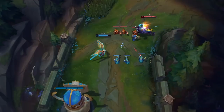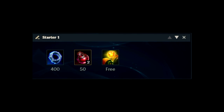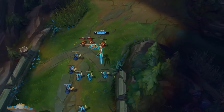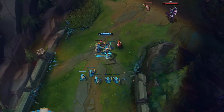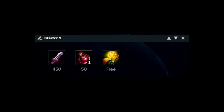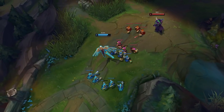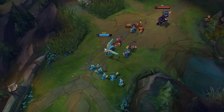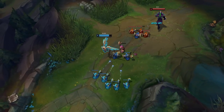Moving on to the builds, starting with starter items: you always want to pick Doran's Ring with two pots into any matchup that allows you to poke, as it gives great sustain during laning phase. However, if you can't reach your opponent with your Q or E, go with Doran's Blade instead — it's perfect for a strong laning phase and doesn't require poking for sustain. If you're not sure what to pick, Doran's Blade will always do fine.